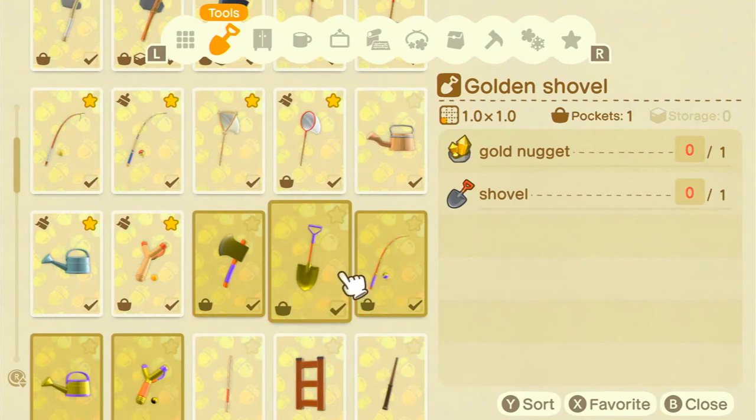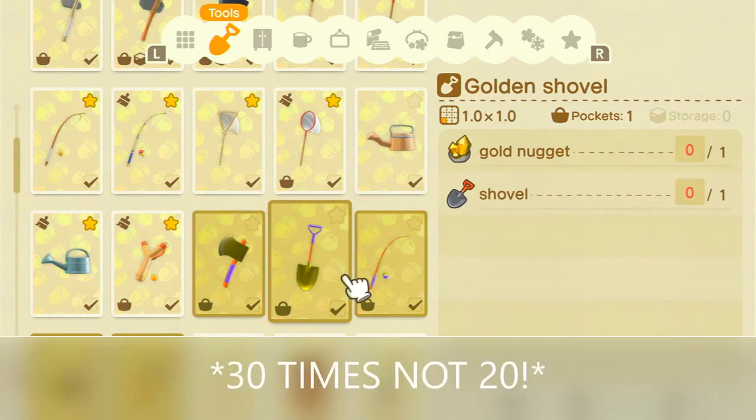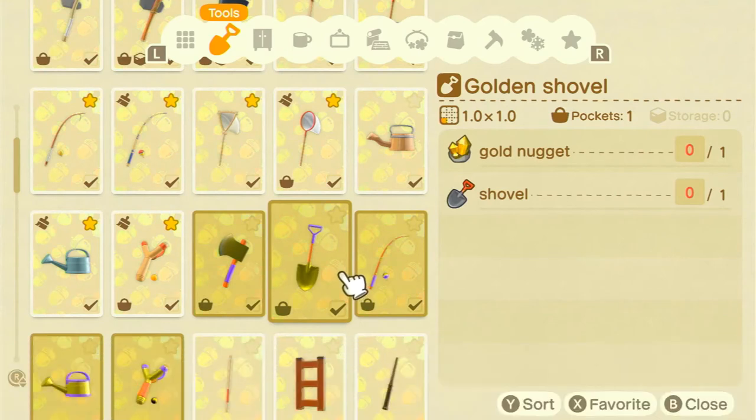The golden shovel requires a normal shovel and one golden nugget, and it lasts 200 times — double the durability of the normal shovel. The way to get it is by helping Gulliver 20 times. Each time you help him, the next day you get a letter with a present. Eventually he sent me a letter saying he'd give me the DIY for the golden shovel. I've been playing since June and only acquired this a couple of weeks ago — it depends on how often you spot Gulliver.